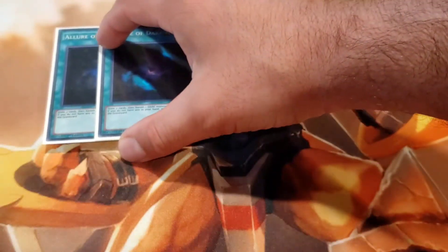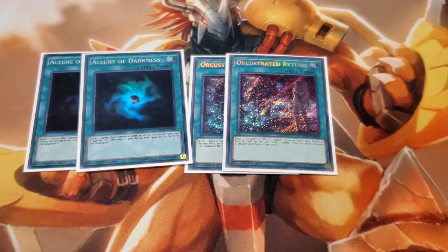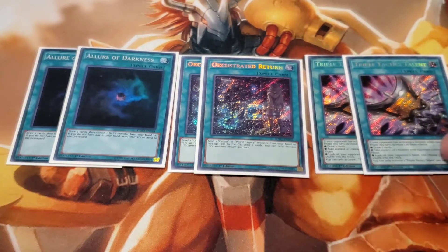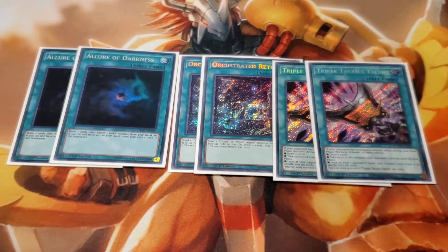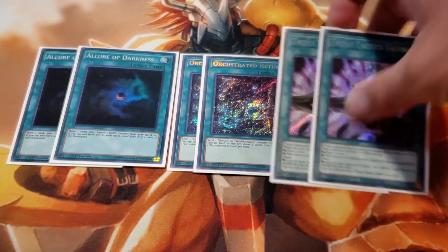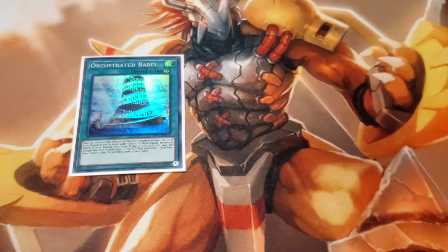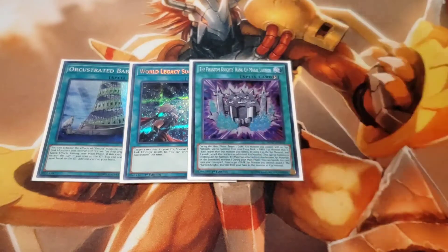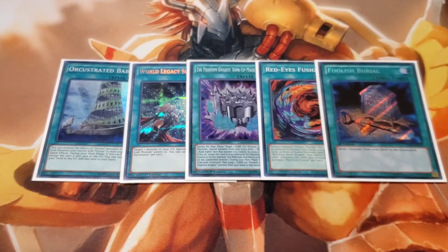For spells I'm running Double Lure, two Orchestrator's Return, and two Triple Tactics Talent. Space was pretty tough. I was running three of these and three Forbidden Droplets at one point but had to improvise, adapt, and overcome. I was trying really hard to make this a 40-card variant. For the one-ofs in spells: one Orchestrator's Babel — I am running Lib in the extra deck so I'm running one World Legacy Succession — and also Red Eyes Fusion and Foolish Burial for our last pseudo-Orkist card in the deck.